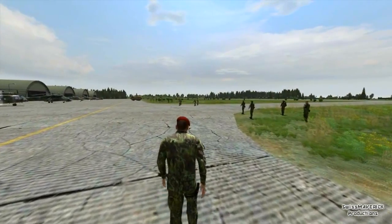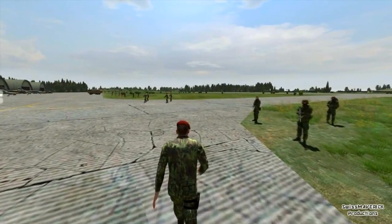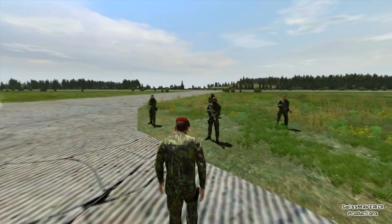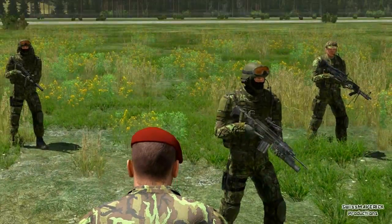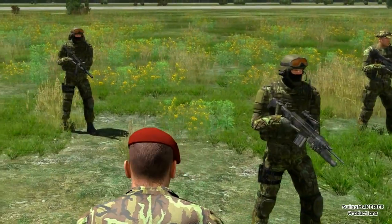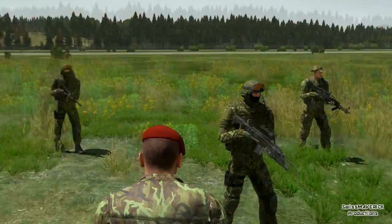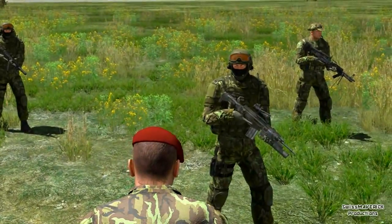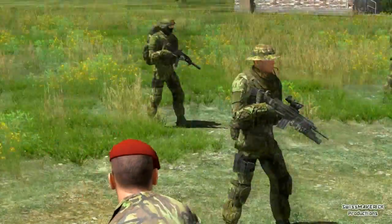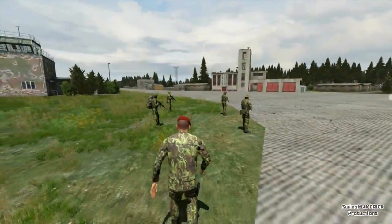You get like two unit types which are special forces and regular army, and both of those categories come with desert and woodland camo. What you see here are the woodland special forces — pretty cool gear and camo suits. They carry some new weapons; not all of them are new but you get quite a few that look pretty sweet.